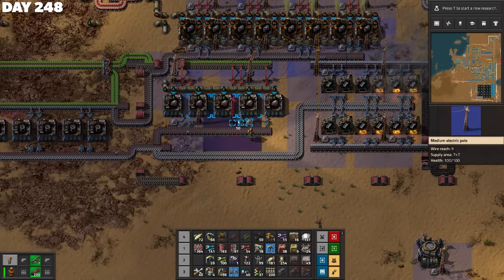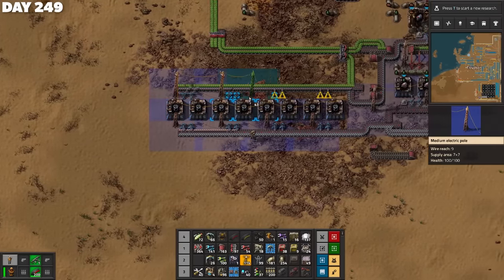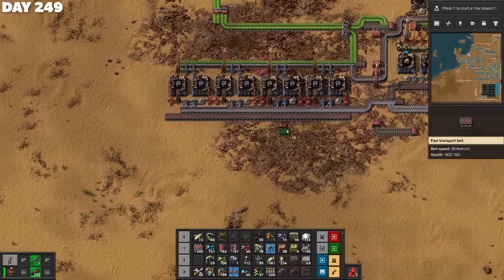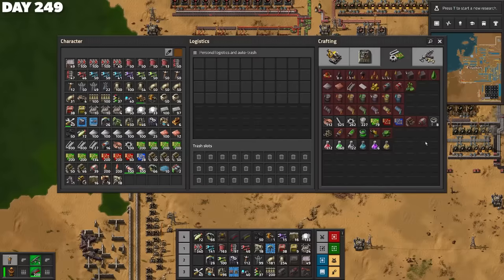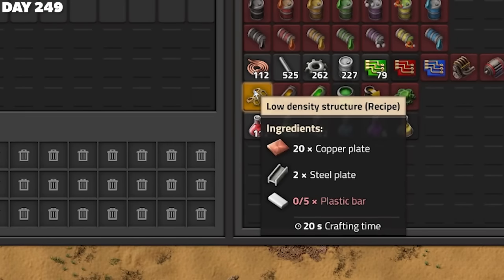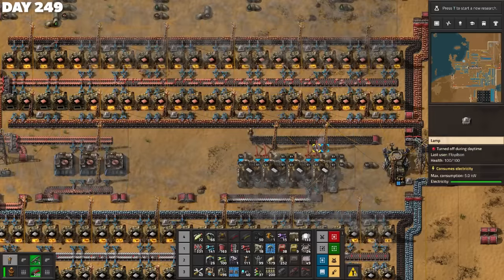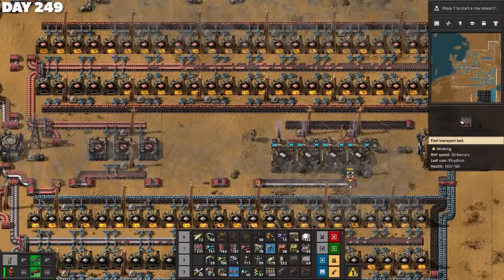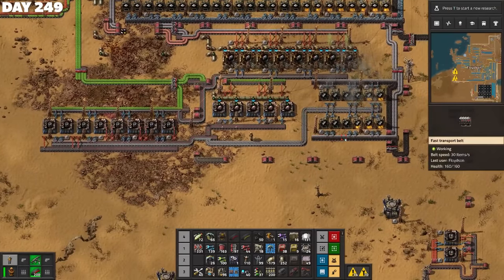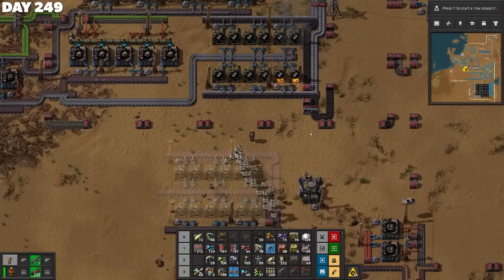After changing my mind regarding the belt work multiple times, I finally got the four composite materials ready to feed into the assembling machines. And on day 249, after several days of legwork, flying robot frames were automated at a rate of roughly one every three seconds from these seven assembling machines. But I needed one a second, so I needed 20 assembling machines producing one a second of low-density structures. I extended out the plastic setup I'd built for the red circuits earlier — copper and steel. I should have made more steel, but I just made the robots build another stubby smelting array.